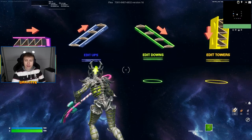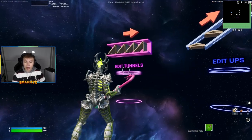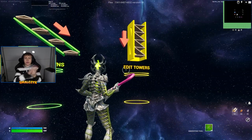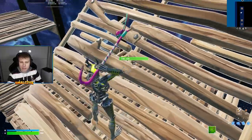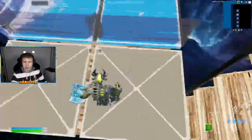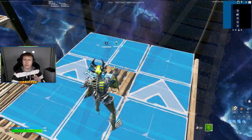The first map is made by Flea and the map code you will see on the middle of the screen. Here you can practice your edit tunnels, edit ups, edit downs, and edit towers down. You simply go into one of these levels and just keep editing all the way down. Of course my edits are not too fast, but they are fast enough.